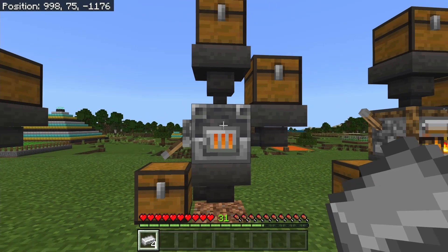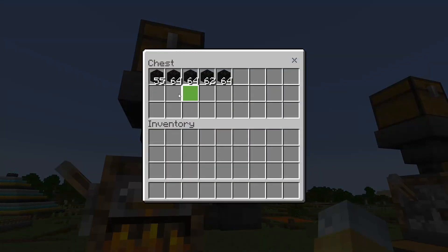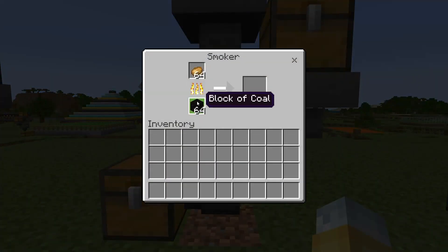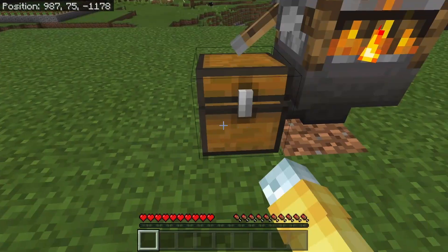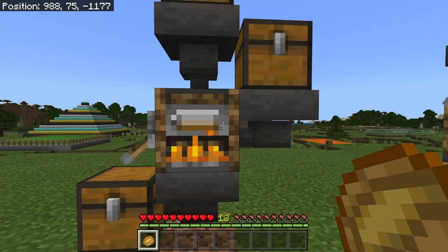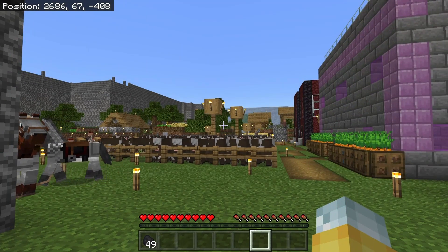Just make sure you have tons of whatever you're trying to cook. I don't expect everyone to have 30 stacks of iron ore, so that might not be the best for everyone. But if you have a ton of potatoes it works great, if you have a giant cow farm you can use all the uncooked beef, if you have tons of fish you can use that, or if you have a kelp farm that works too.